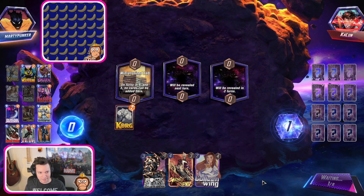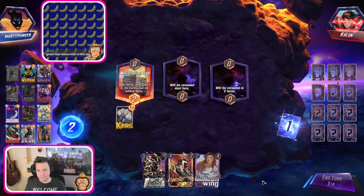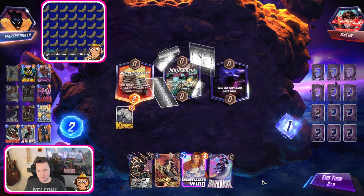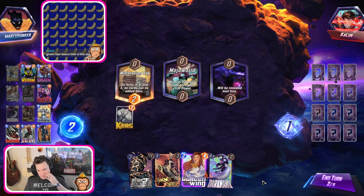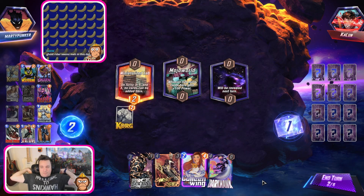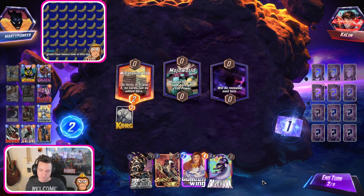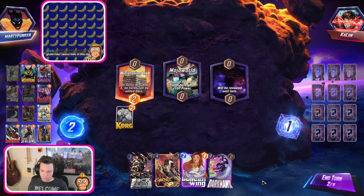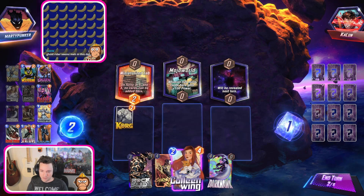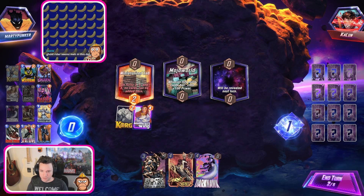Interesting gameplay. I kind of don't want to Calling Wing Rockslide away, because if I draw a Silver Samurai, I want Ghost Rider to grab Darkhawk and not Rockslide. Actually, this is fine - I can play her here because Ghost Rider takes up two spots.